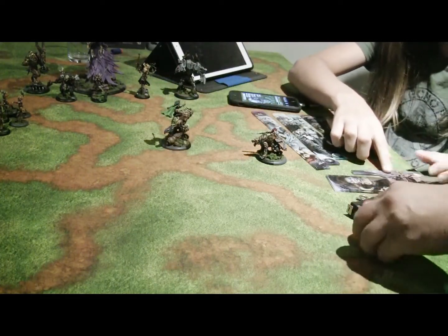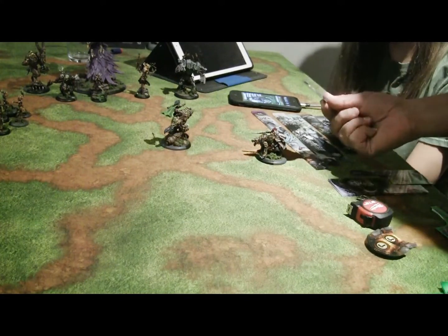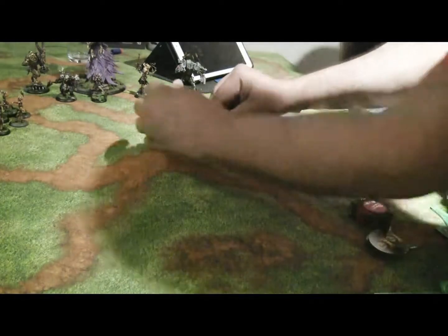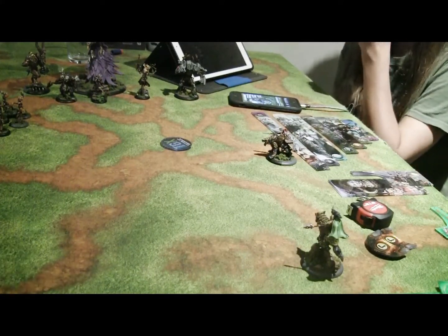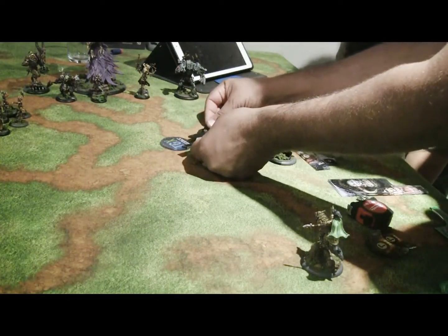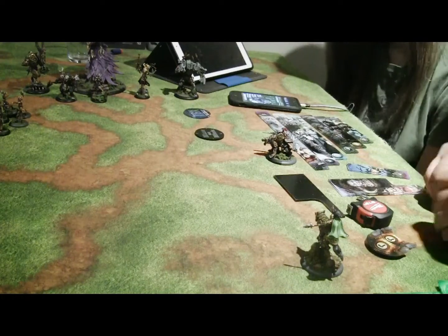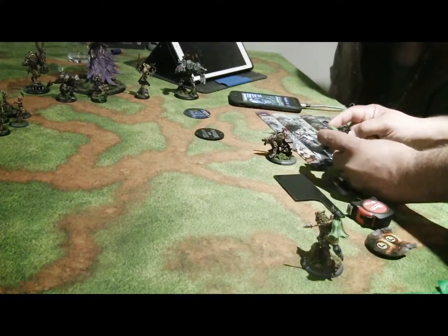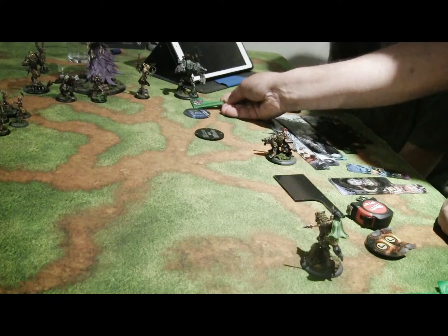There are a bunch of other tools you can use to help move models around, and this is only if the measurement is super important. There are proxy bases — so this is a large base proxy. If the model itself is going to cause problems with moving it and you want something super accurate, you can replace the model with the proxy base and make your measurements off there. You can even use another proxy base to mark where it's going to end up. And this is called a mealy gauge — it has two inches, one inch, three inch, and half inch. So if you put the base there and want to see 'can I attack Megalith,' you put down the two and you can see it's just outside of the mealy range.